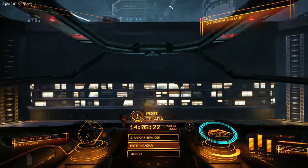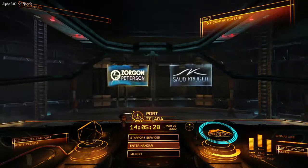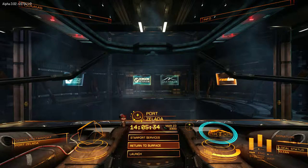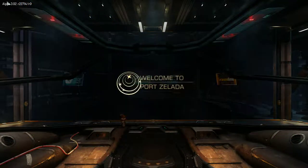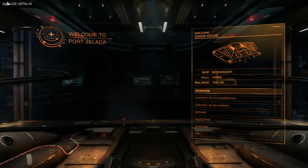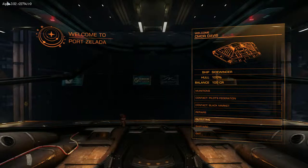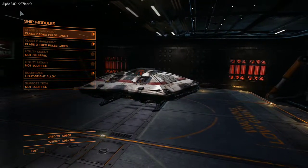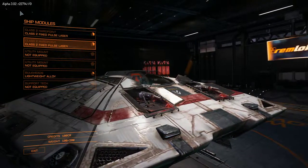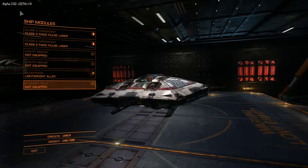I can now enter the hangar, which is where you start accessing the starport services. This is where you would buy and sell cargo, update your ship, buy new ships. One of the things it does allow you to do, which you can't actually do as part of the game while flying around, is have a look at your ship. So this is the first time you actually get to see your ship close up, because of course a lot of views while you're flying are from the cockpit.